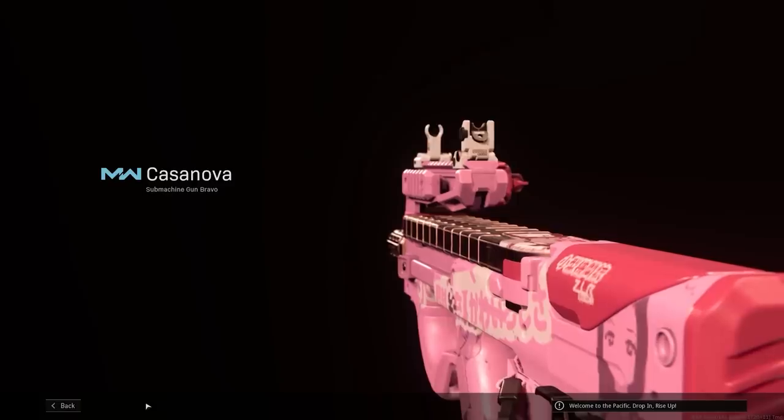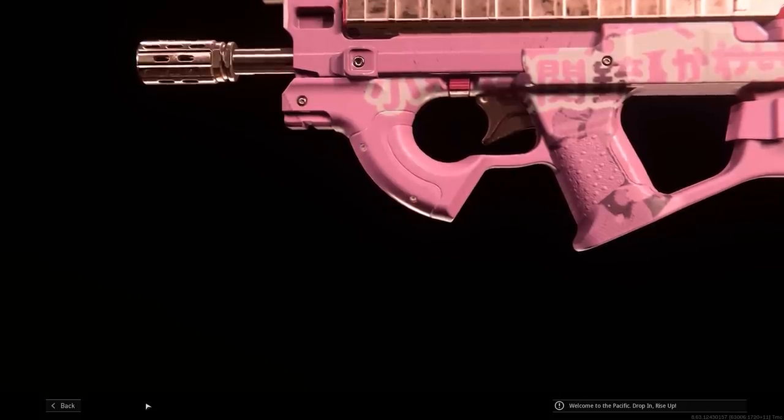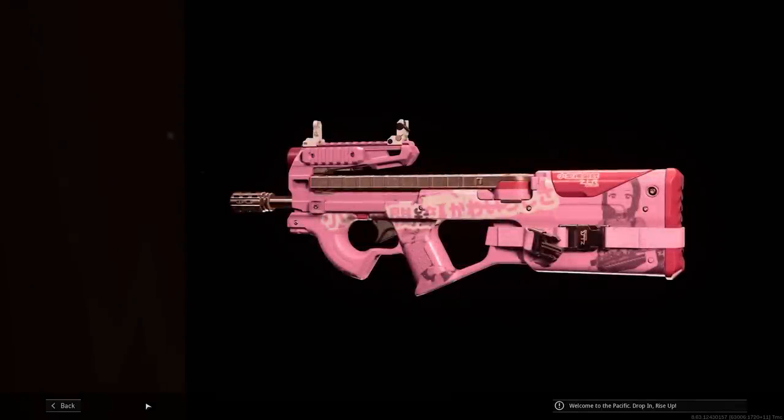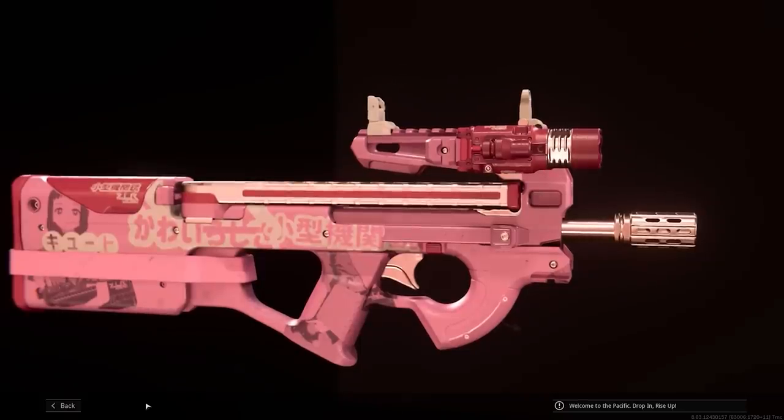This is a sort of extremely cursed P90, both in its redesign — its inexplicable, maybe anime-inspired redesign — and then, of course, somebody has decorated it. It still has the P90 cocking handles and the version of the magazine catch, but the magazine is weird. I don't like that sort of reverse outrigger sight mount. There's a reason why the P90 has the bridge over the top of the receiver to stabilise the sights. The whole thing just looks like a toy.